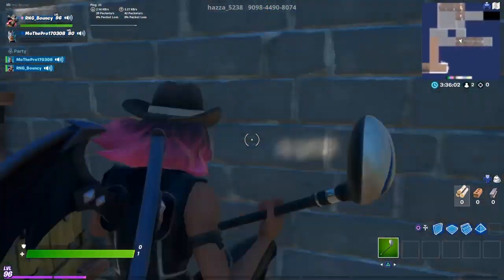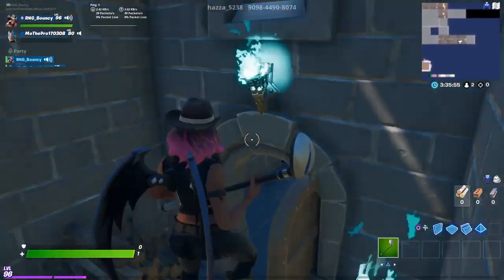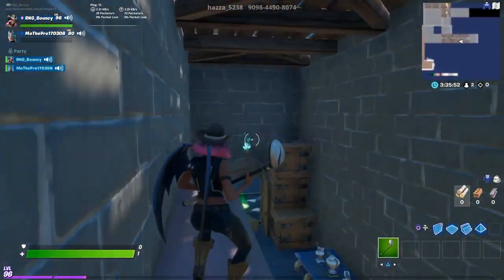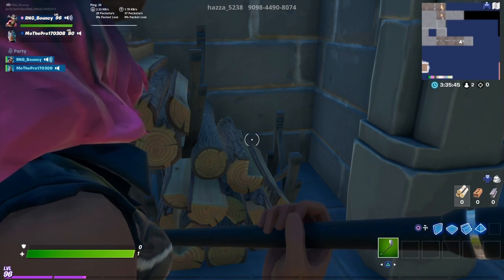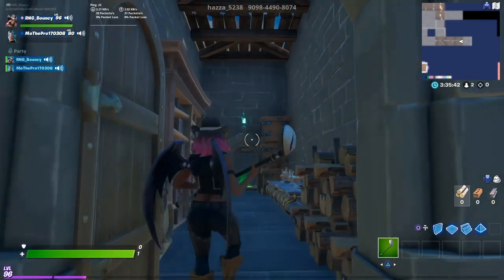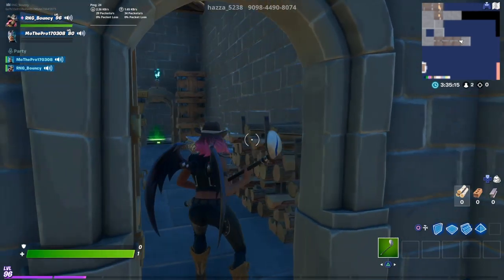Basically you come in and there's like boxes on the side, there's a trap and there's one above it. Just send me a picture. Okay, I'll send you a picture. Check the mini-map.